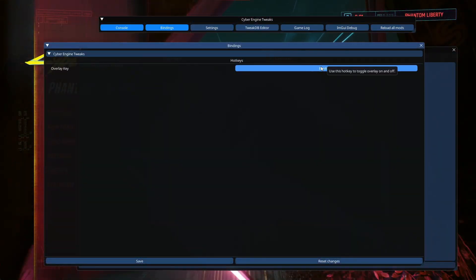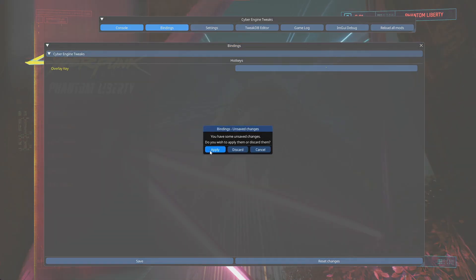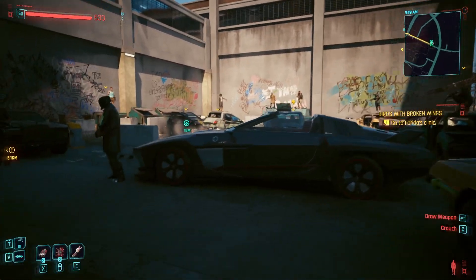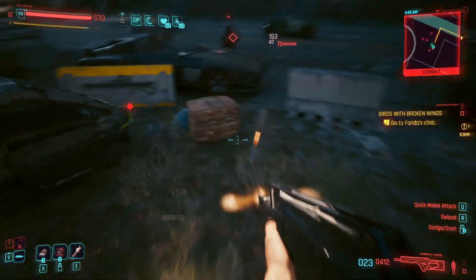Once you're in the game, you want to bind a key to open the CET menu. I personally use Shift and Tilde, but you can use whatever you want. Next, load into the game, click on console, and type whatever command you want to use. I recommend, if you don't already have them, the list of Twitch items and maybe some special edition stuff that you can get immediately.